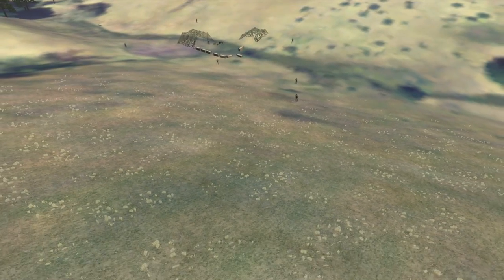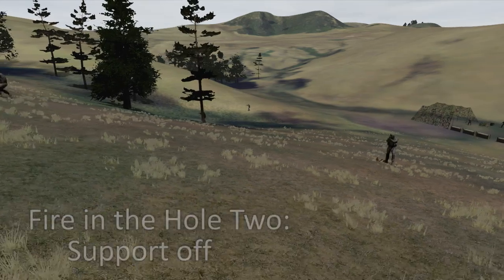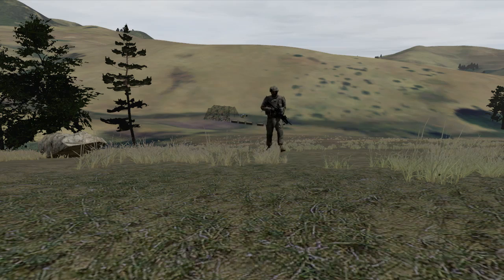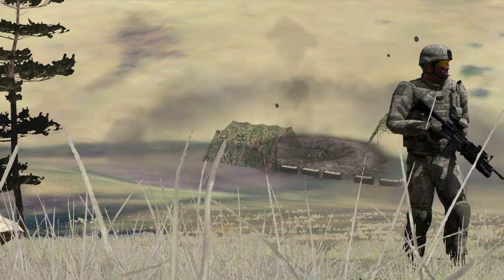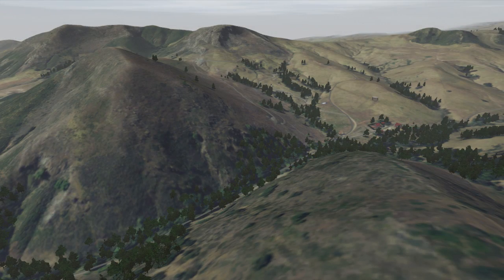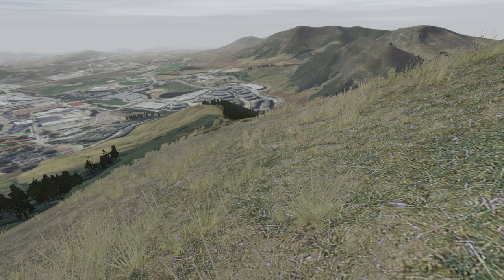The assault element will move off on 'fire in the hole 1,' the support element on 'fire in the hole 2,' and the demo team on 'fire in the hole 3.' Once the objective is clear, the demo team will blow the charges. We have now reached the end of this squad training exercise. At this time, the squad will conduct an AAR to discuss the positives and negatives of the mission conducted so that they can learn and improve in the future.